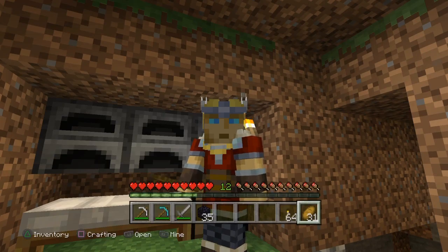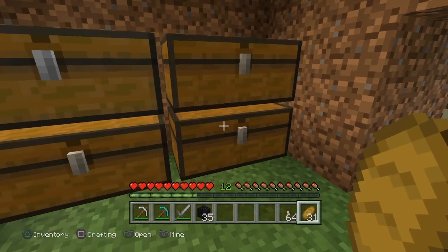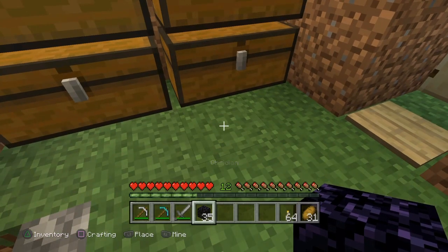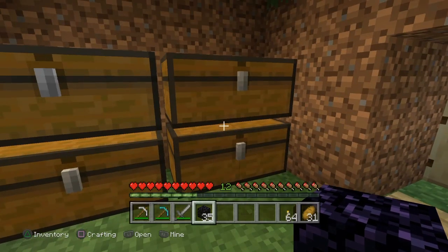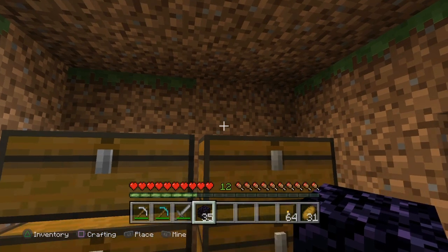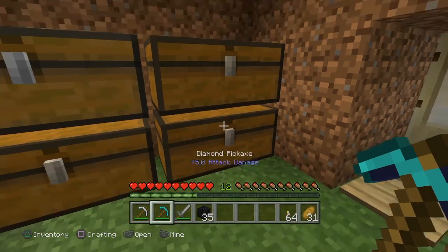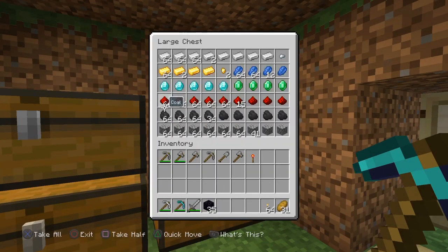Hey guys, welcome back to another episode of Console Craft, my name is Evan. I have a couple of cool things to show you today. First is what's in my inventory, which is obsidian — enough to make three nether portals, though today I'll probably only be making one. I got the obsidian with the first diamond pickaxe of the season — that's right, we have diamonds now.